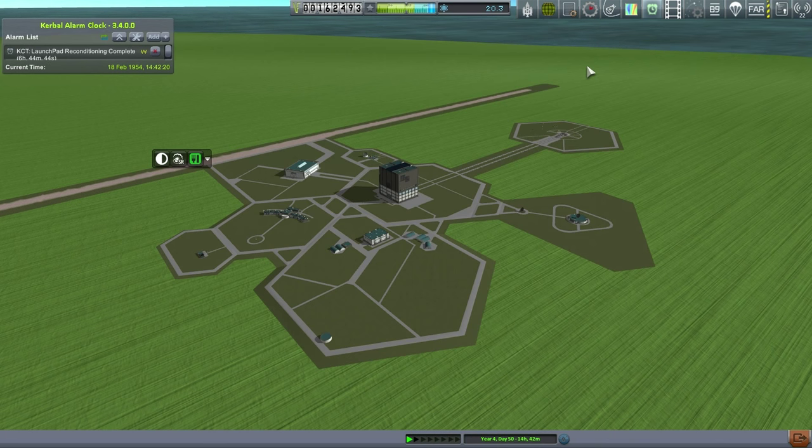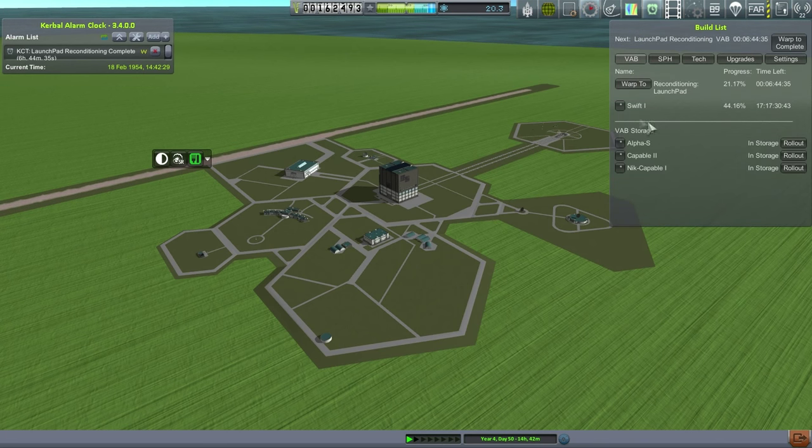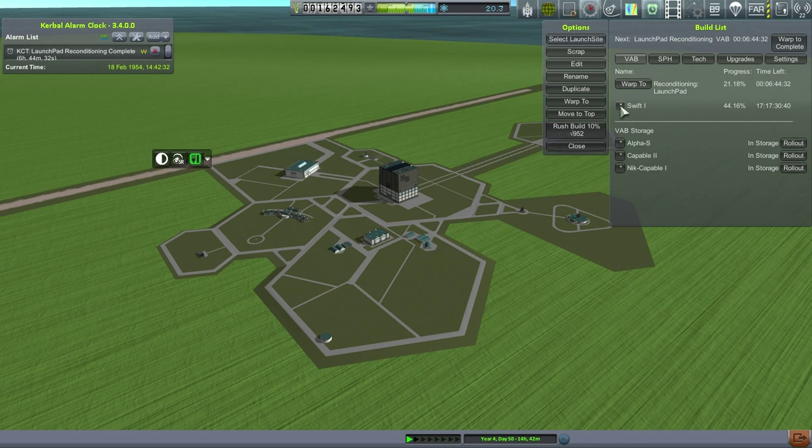When you update a bunch of mods things might break, so this is probably going to be a short episode where I once again try to launch for the moon. I need to fix up the Swift and make sure that the maneuvering thrusters are correct.